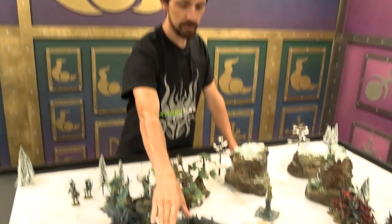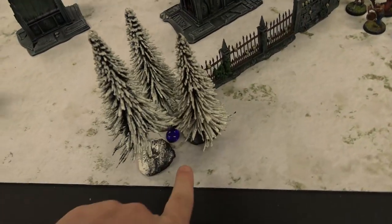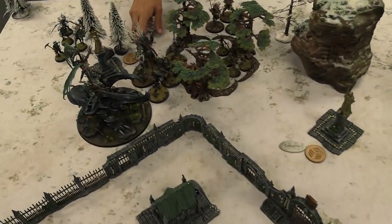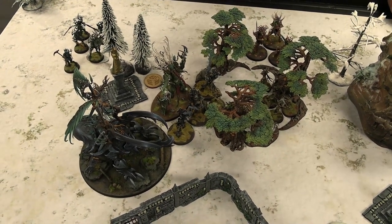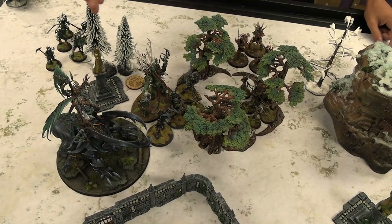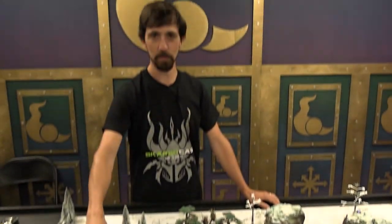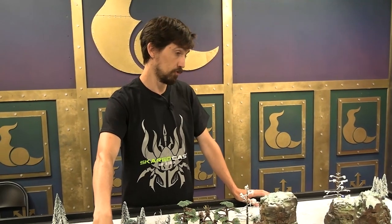Before we start, I did designate this as an overgrown feature — this is my overgrown feature, and this little hill is also an overgrown feature, which are my three places of power. Kurnoth Hunters have a really cool rule where if they're wholly within six of an objective, other units count as wholly within an overgrown terrain feature — that's their Relays of the Everqueen rule, so they can turn objectives into overgrown terrain features. And once per game, the Everqueen can make every piece of terrain on the battlefield an overgrown terrain feature.